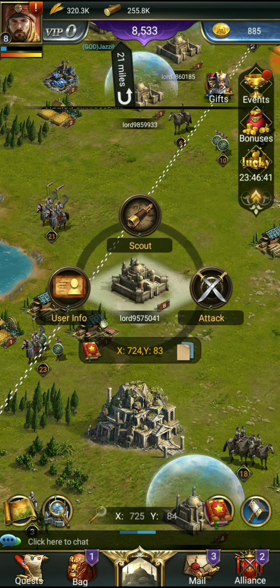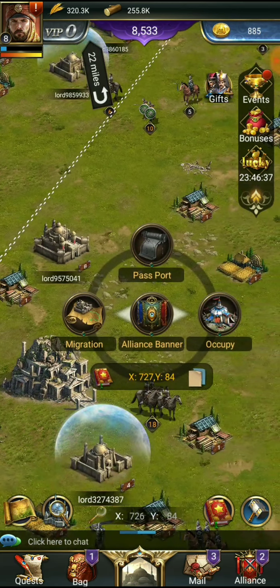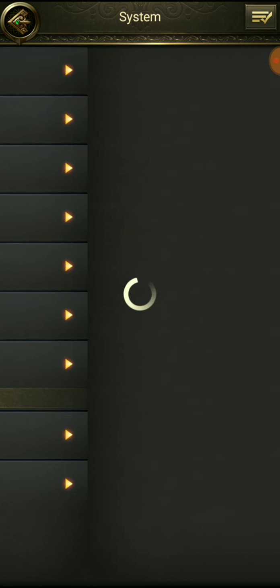If I were to teleport now it would probably cost me some gold — migration costs 2,000 gold which we don't have, so we can't do any migration. We can pop some shields though, we can buy shields and have no issues there.